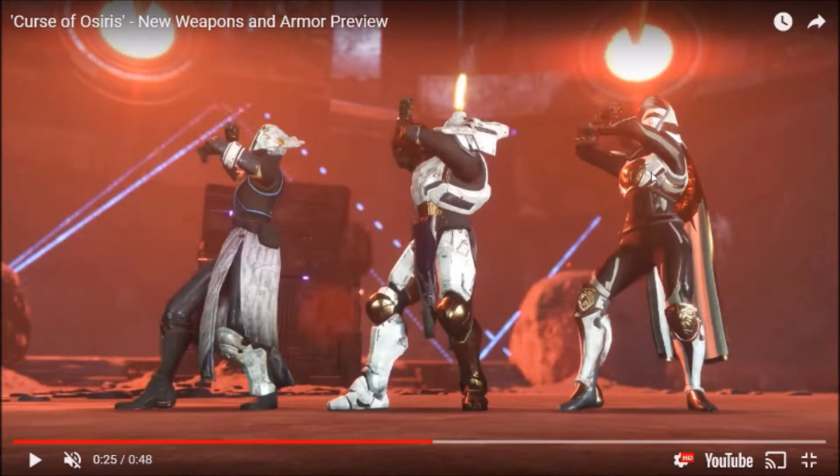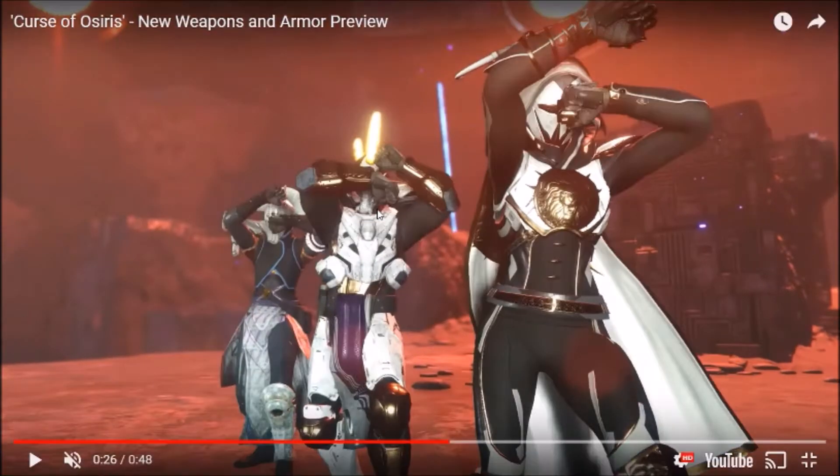The Titan looks really cool — I like that leg armor actually, and the helmet has that big spike in it, we'll see that easier in a minute. The Warlock looks like the beta armor or the Ikora armor — that's the same helmet I believe, though I could be wrong. The cloak looks really cool, the gauntlets look pretty cool. Actually that might just be the bond because his arm is curved there — yeah that's the bond, never mind.